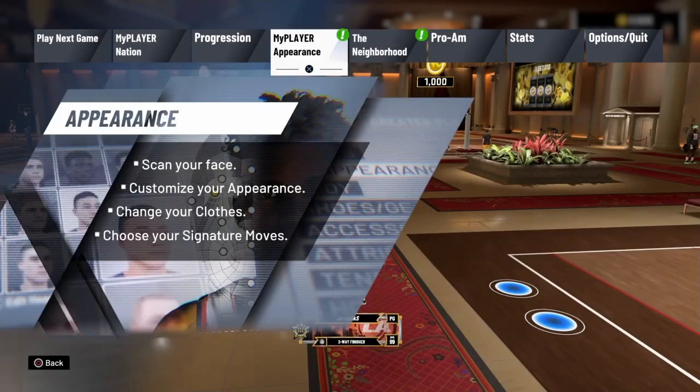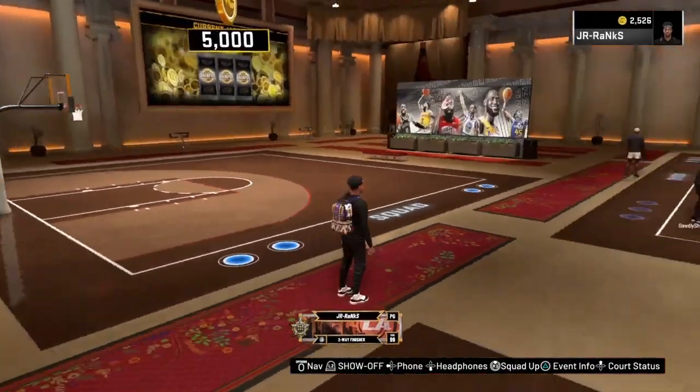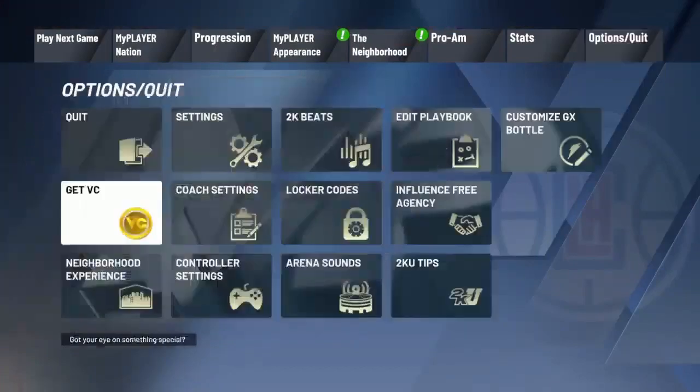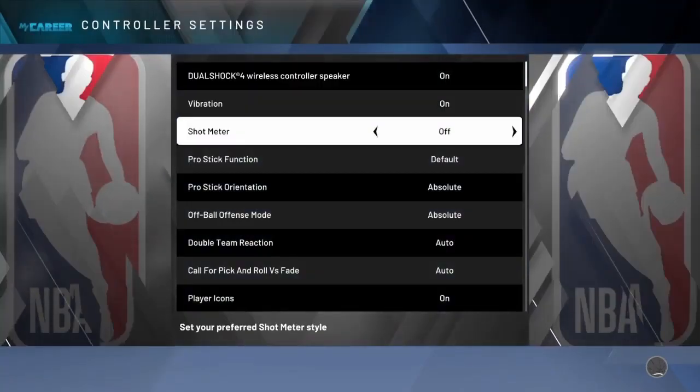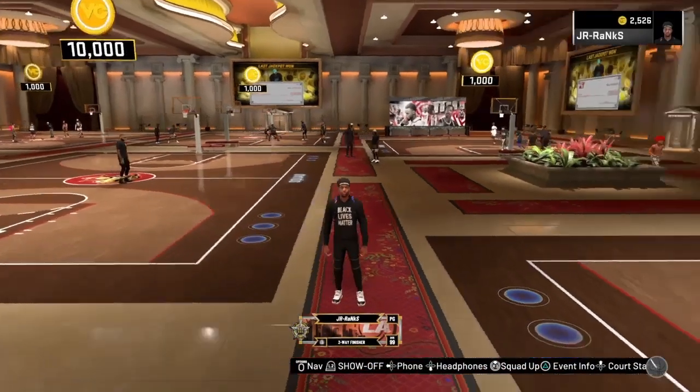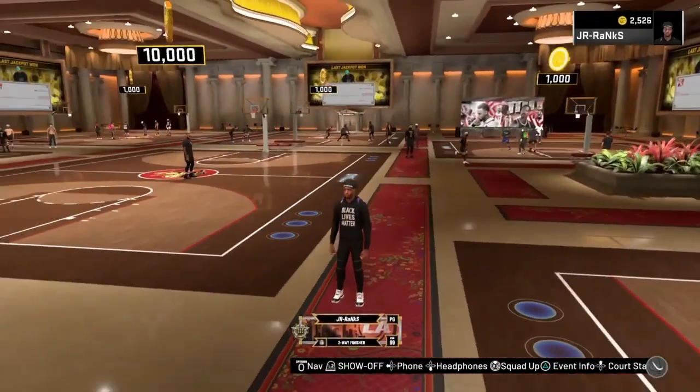Those are all my animations and that's pretty much it for this build. There's no jump shot - I really wish I would have made it to where he could shoot mid-rangers. But there's really nothing else to it other than make sure you guys turn up your shot meter so you can have the best chance to make your shots and layups. Let's get into this gameplay and see what happens.